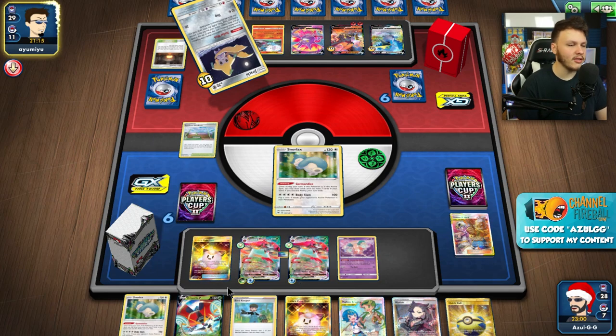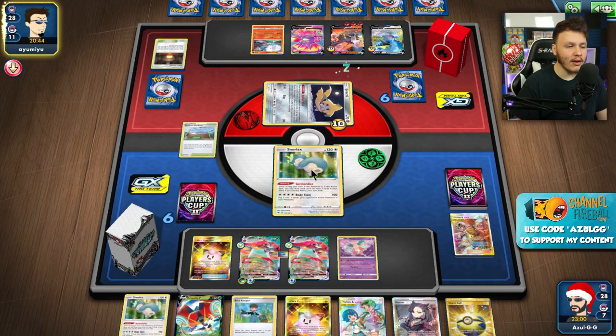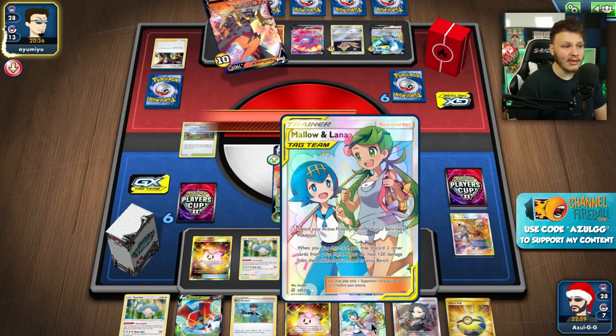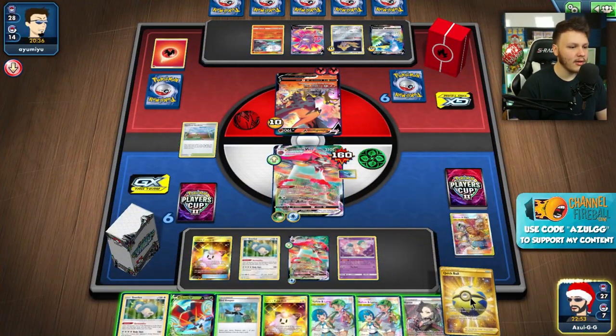Having just one U-Turn Board feels like it should be enough. Another Weakness Guard getting rid of that fire weakness once again. I want to do this now because they could have the Boss play next turn. I'm gonna go ahead and Gourmandise again, hopefully getting a Switch so I can use the Mallow & Lana — did not get a Switch. I probably don't want to put an Orbeetle V in play anymore at this point — they could get Bossed and knocked out. If I ever get into a situation where I don't think they could Boss it, then I would put it in play.